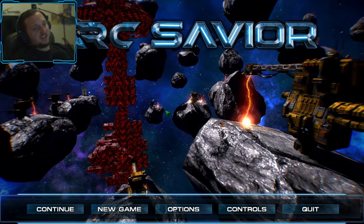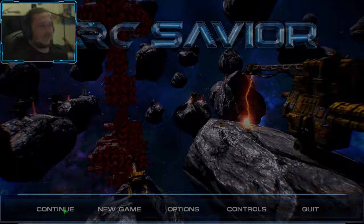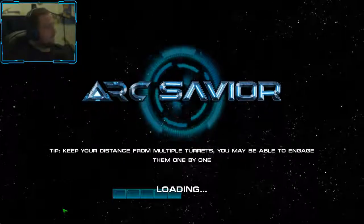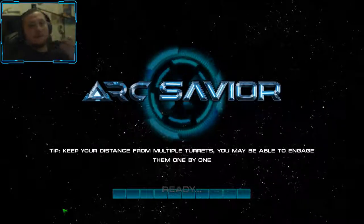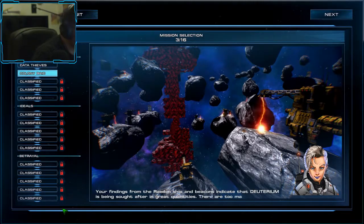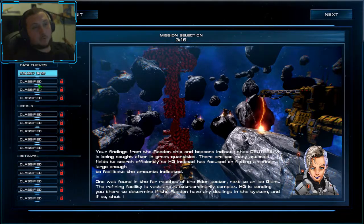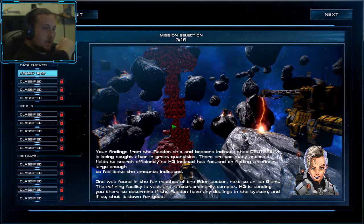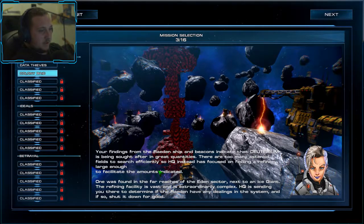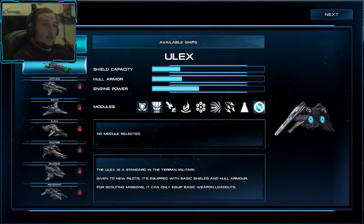Welcome everyone back to Ark Savior episode 2, mission 2 I guess. You remember last time we had this small tutorial thing and got to learn the game a little bit. We got the dead thieves mission done and now we are at Colony Raid, which is mission three apparently. Your findings from the redden ship indicated the criteria is being solved — we saw that, I actually read that part on the previous video. Let's just jump right into it, I have a new ship.